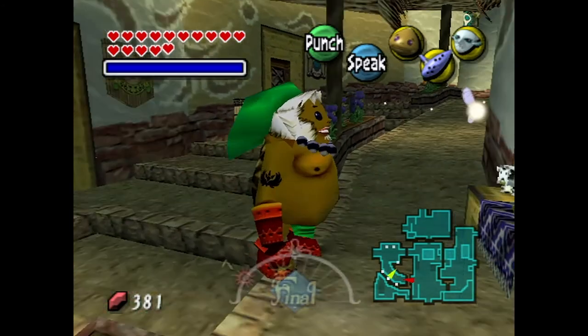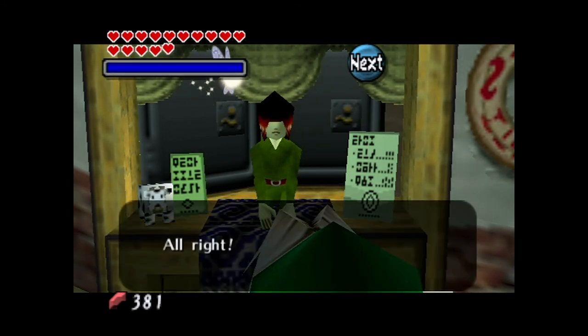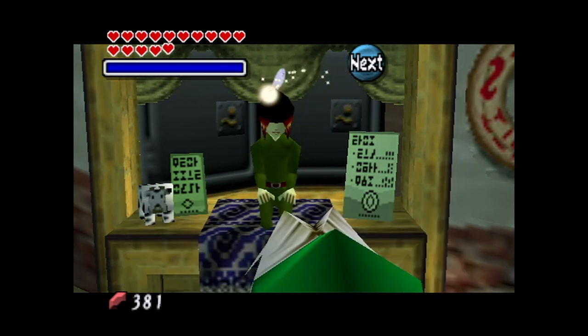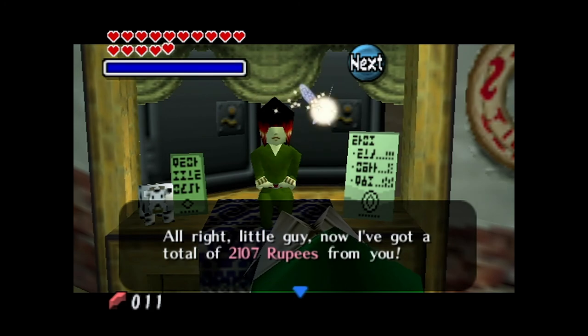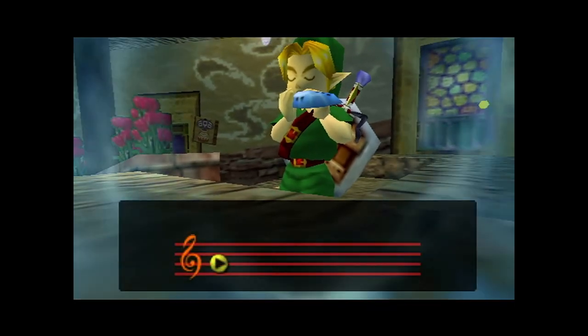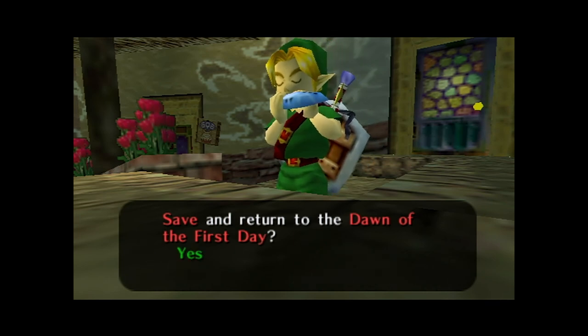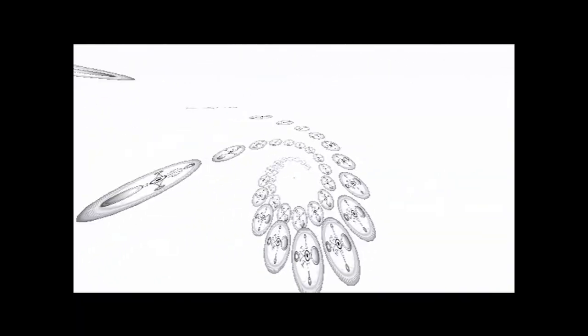At this point we head back to West Clock Town, deposit our rupees, and travel back in time — we're done with this cycle. We need to start back over and prepare ourselves for our next area to traverse. Depositing rupees brings our total to 2,107 rupees in the bank. Next time on Let's Play Legend of Zelda Majora's Mask, we'll do a couple things around Clock Town before making our way back over to Ikana Canyon. See you guys next time.